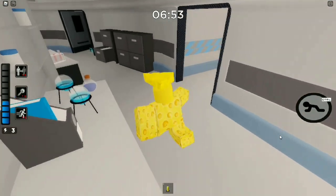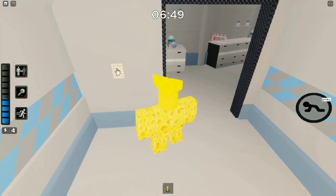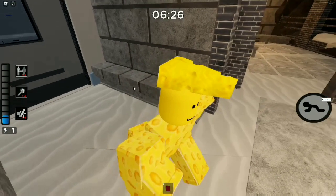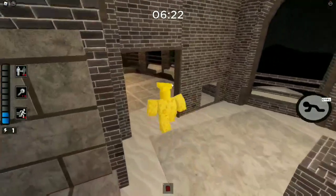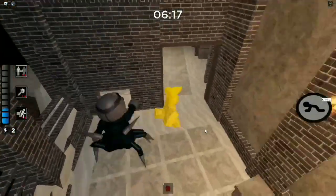The next one — you will go in the orange room right here and you will see it on the wall right there. There is the fourth page. Another one is right here where Piggy spawns — you go right here and you will see it down near the table.